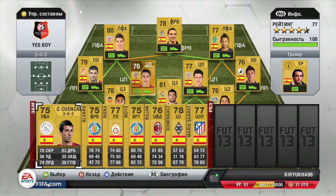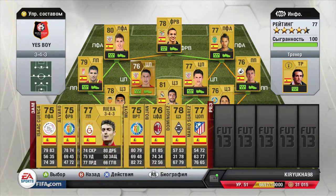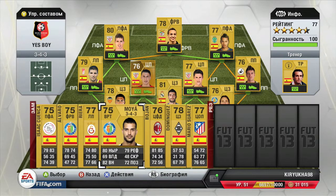And then let's look at our bench. First we have Isaac Cuenca, Alvaro, then we have Riera — a former Liverpool player — and then we have our second goalkeeper Moya from Getafe.